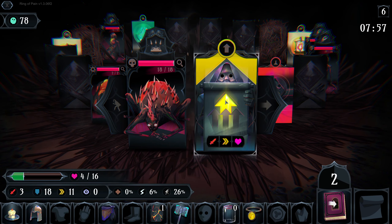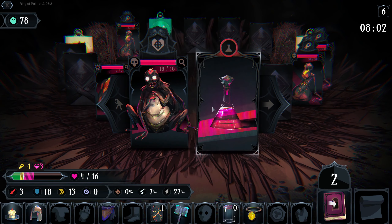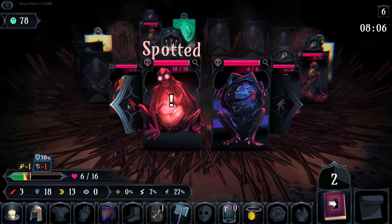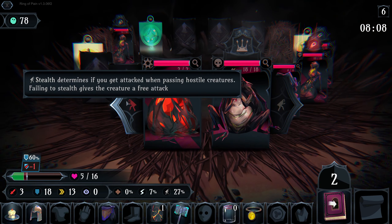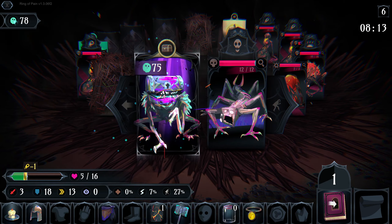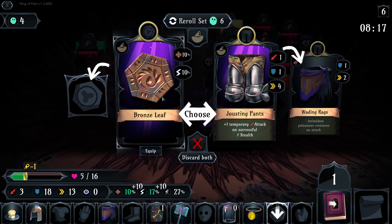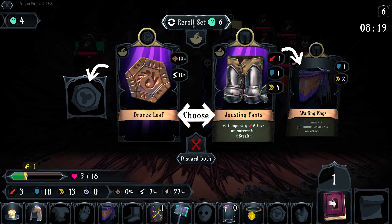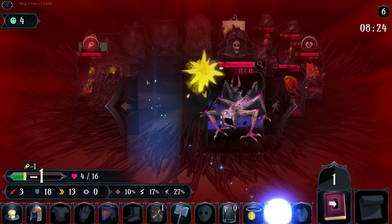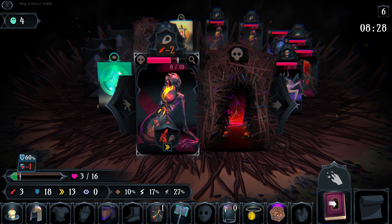We're gonna take damage grabbing this — heal. We're gonna get literally one HP off of it, we did parry that which is good. And finally we get our first purple — will this save us? Oh no it won't. Oh gosh, alright. Maybe that dodge chance will come in handy a little bit.